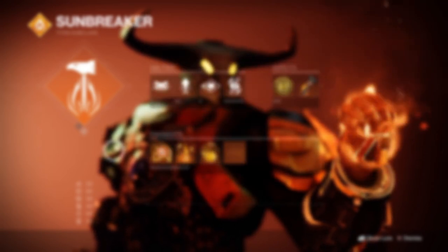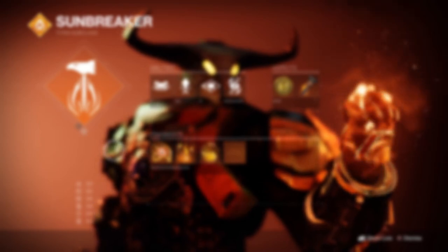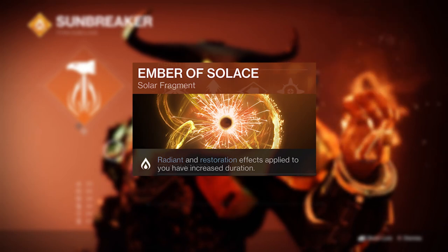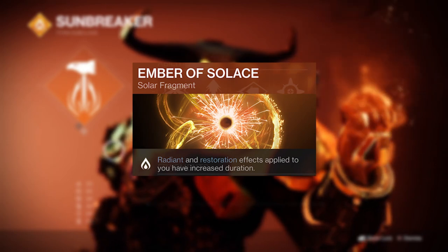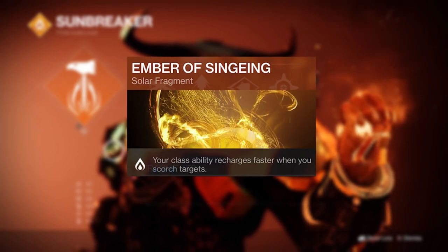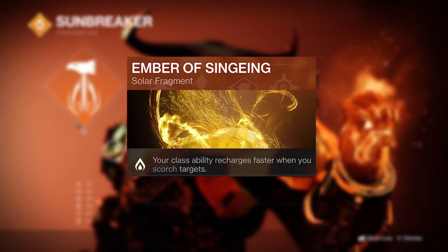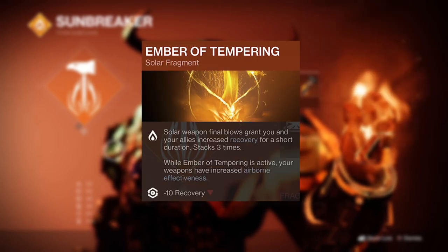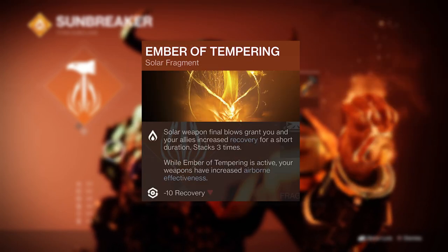We only get 3 fragments to use in this build but they all synergise perfectly with it. Ember of Solace will make both radiant and restoration effects last longer, essentially matching the now-extended timer of Phoenix Cradle's Sol Invictus. Ember of Syngery will recharge your class ability faster when you scorch targets, and Ember of Temperance is going to give you a sweet recovery boost on final blows with a solar weapon.